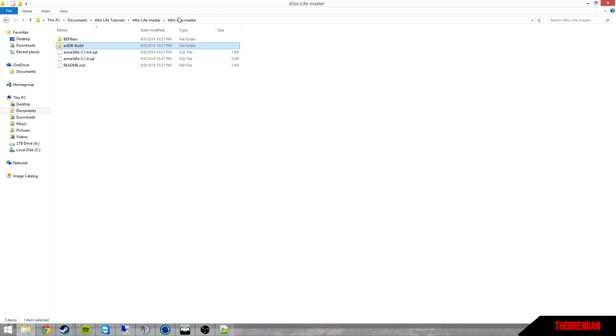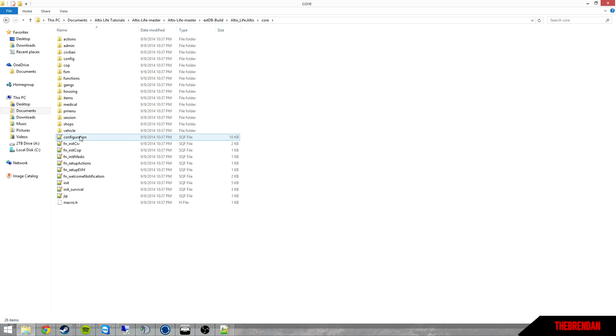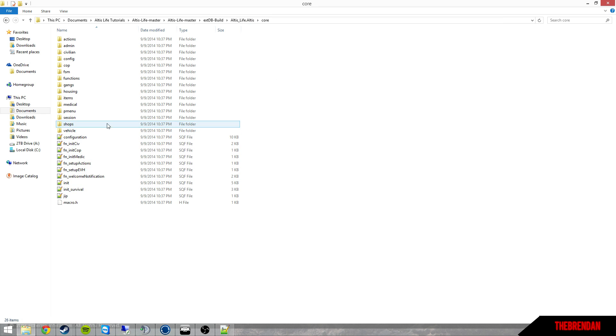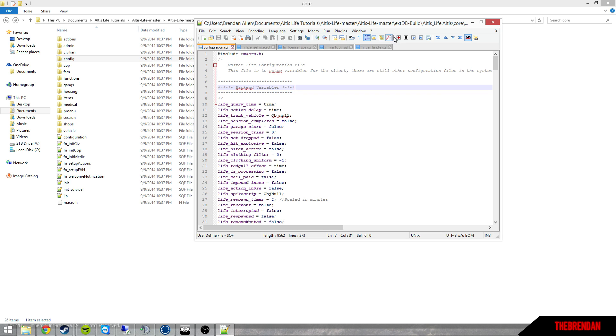We're going to start off with licenses first. Once you have the Altus Life master, go to your excdb build, find the Altus Life mission PBO, go into the core folder, and open up that file. You'll need these files: configuration.sqf, license_price, license_type, var_handle, and var_to_string.